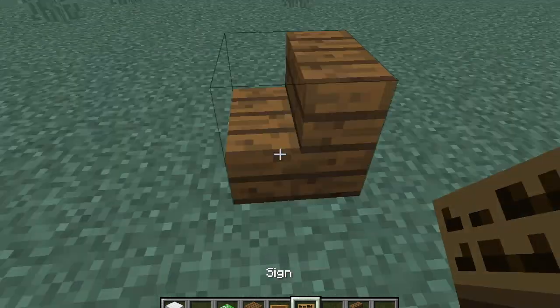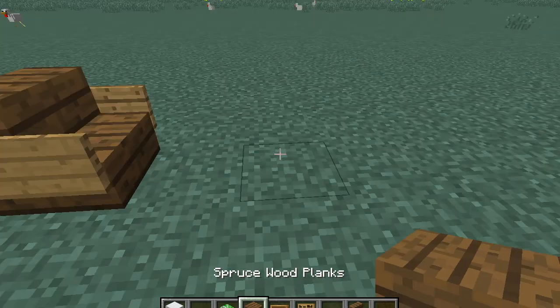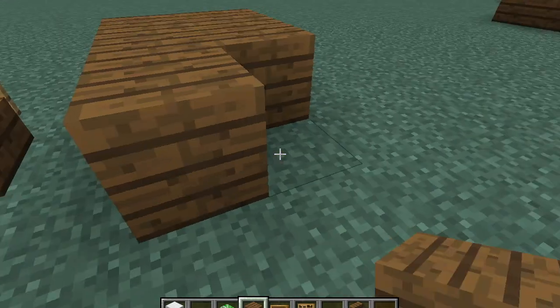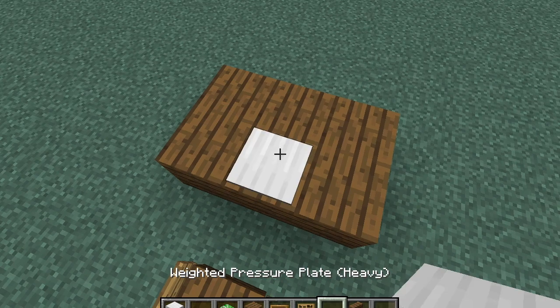First we are going to make the chair. I'm going to place that down and put two signs on the side of it. Next you are going to get this and build a structure that looks like that.